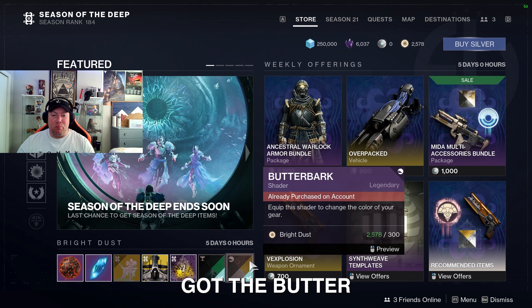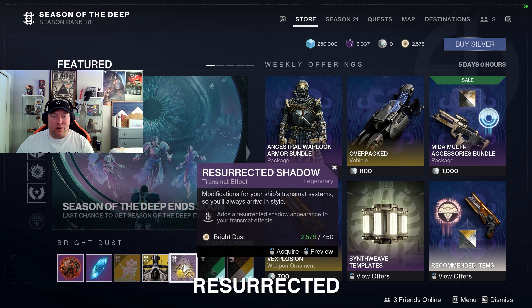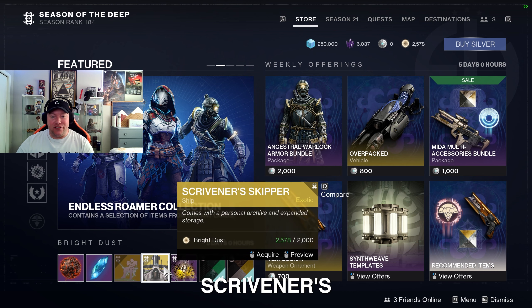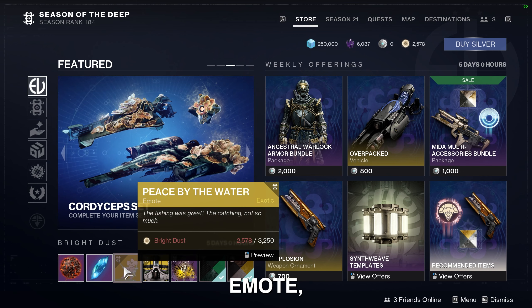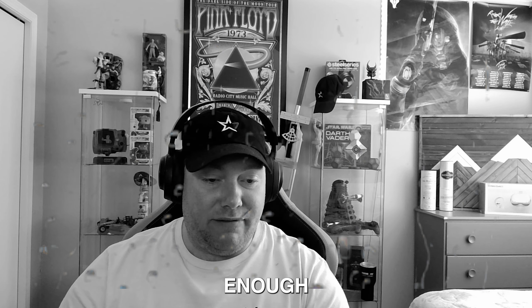This week for the shaders right up front we've got the Butter Bark shader, the Atmospheric Glow shader, the Resurrected Shadow transmat effect, the Scrivener's Skippers ship, and the Peace by the Water emote — which honestly is a pretty cool emote. If I had enough bright dust I would actually purchase it myself.